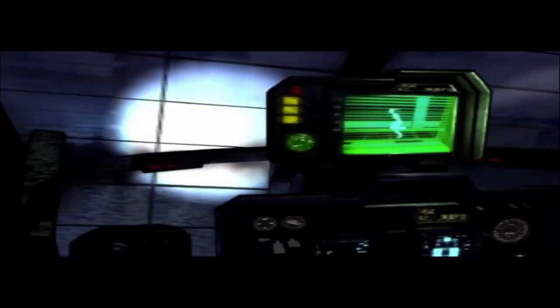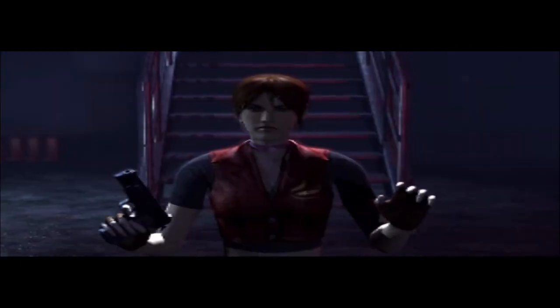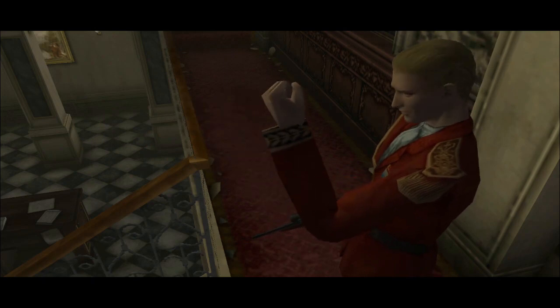The game starts after the events of Resident Evil 2, where Claire infiltrates an Umbrella facility in Paris looking for her brother Chris, who she thinks was captured by Umbrella. The mission fails — Claire gets captured and sent to another Umbrella facility on Rockford Island, owned by the Ashford family, who will be the center of the narrative for most of the game.